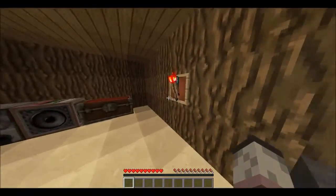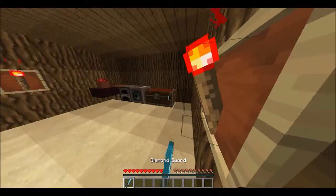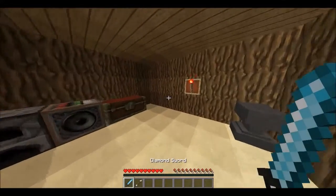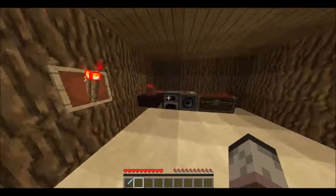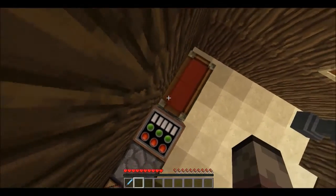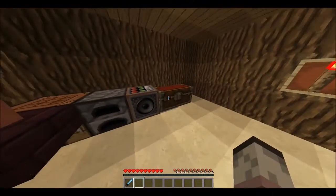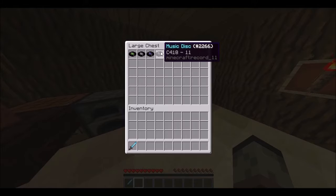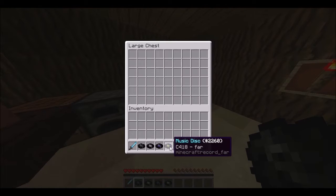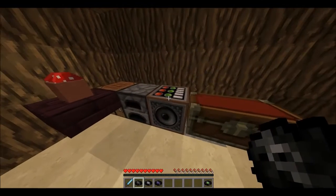There we go — a sword and an arrow. I'll keep the sword but no thanks to the arrow. Wonder what's in the chest... doesn't seem like there's anything underneath it. Oh, some music discs! This one seems cool, I'll definitely play this one first. White's a pretty good color — not green, I feel like that one's gonna be bad. I'll put that there.